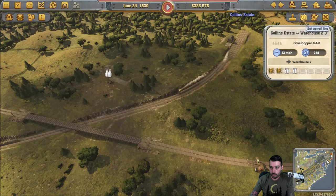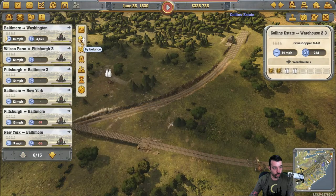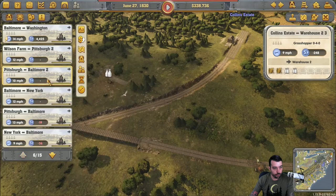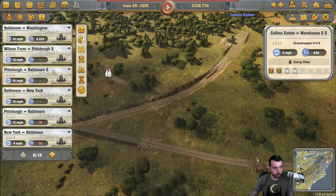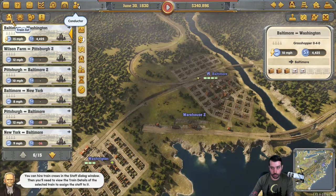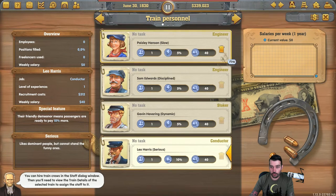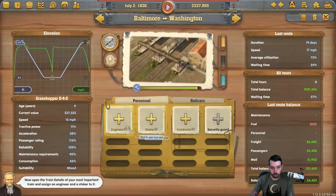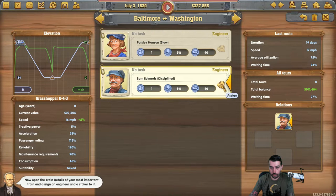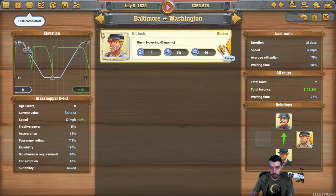Let's see if anybody's losing money right now. Some of these trains are so new it's not giving us an output yet. Baltimore to Washington is by far the most profitable because it's been running the longest. For hiring, I'm going to go ahead and hire as many people as I can. I like to go in and see who's making the most money, which is Baltimore to Washington, and try to manage that chain to be as good as possible. You definitely want the green arrows if you can help it.